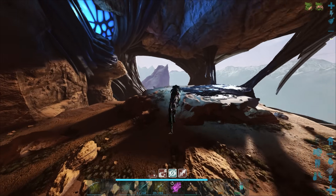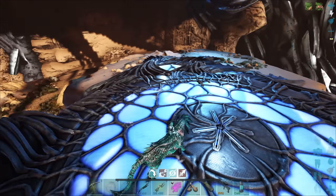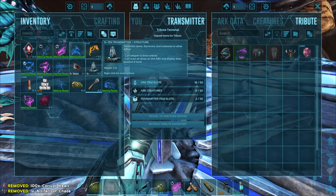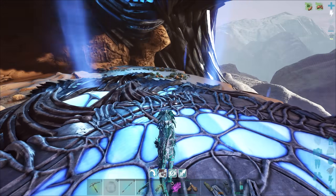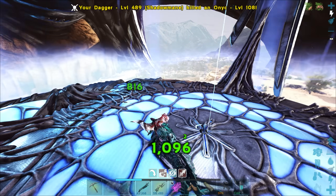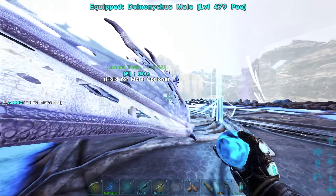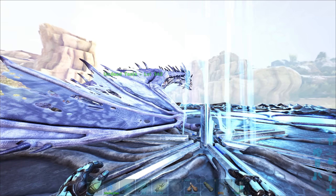Are we good up here? Let's get down there - let's use Undead Tesla for the Desert Titan fight and see if we can kill it. Hopefully it works.